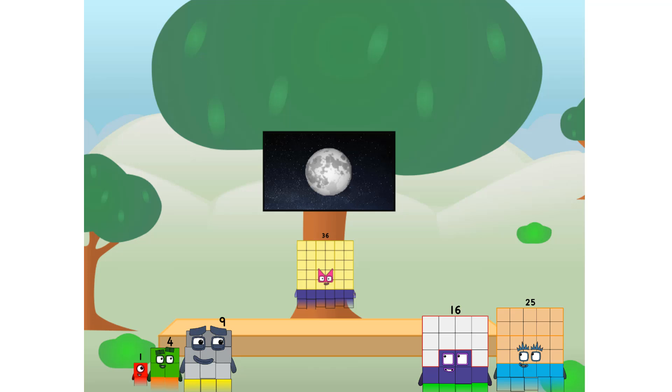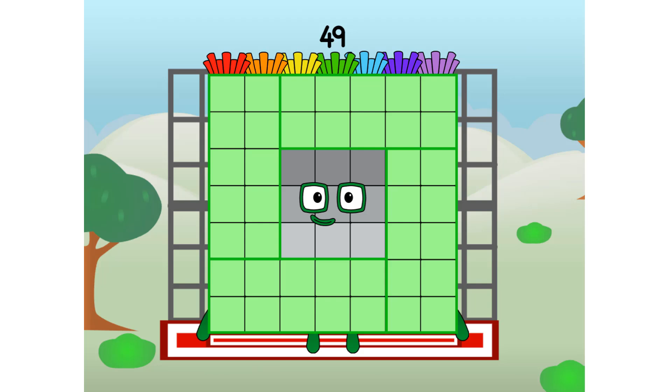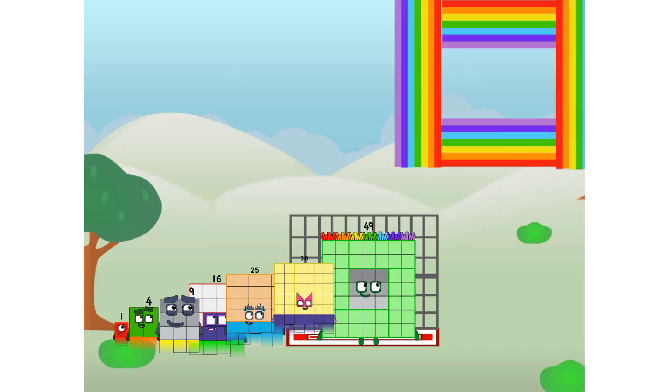Why? Because it's fun to try. I'll be test pilot. Forty-nine commencing rainbow test flight. All systems checking out. Seven by seven. Didn't get that high, but I did just invent the square rainbow. Guess you've got to give it a go to get lucky.